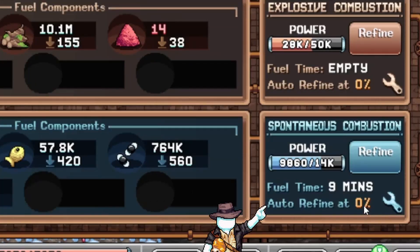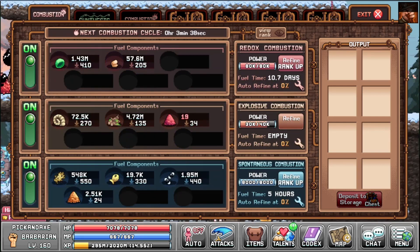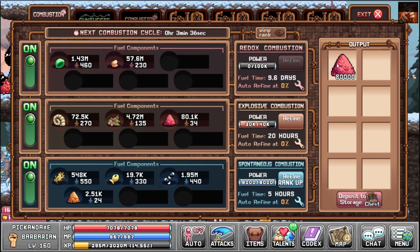You see here there is an auto refine at 0. And if we look here I can change it to 10, 25, 50, 75, 90, and 0. If it is at 0 that means you can rank it up. You are seeing a video of me clicking the rank up button right now — it is pretty simple, just click the button.